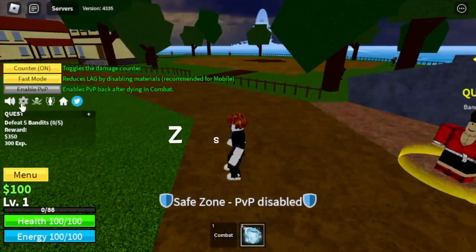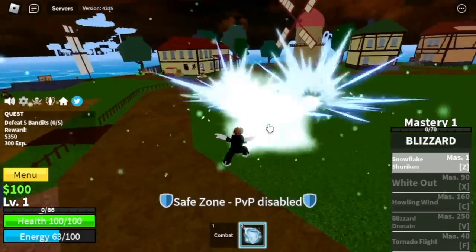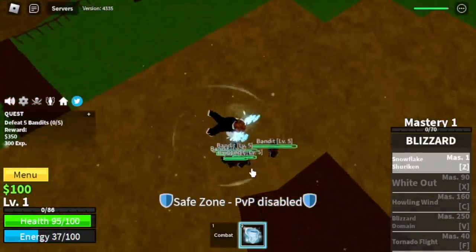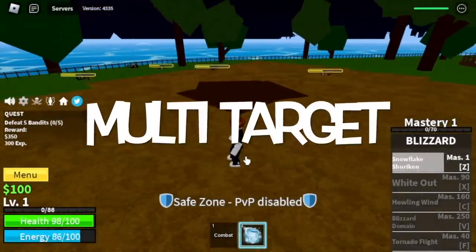First off, we have the Z skill. Mastery 1 is needed to use this skill. It is called the Snowflake Shuriken. You can defeat lots of mobs at the same time.